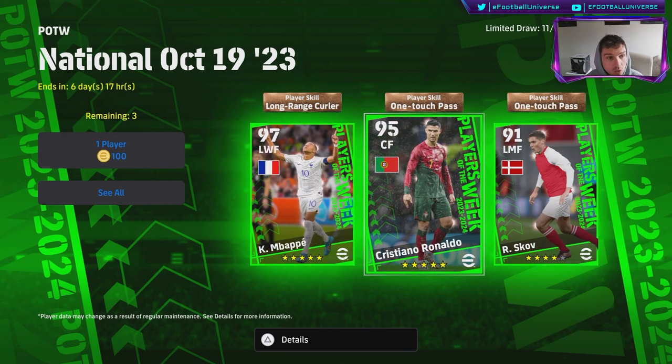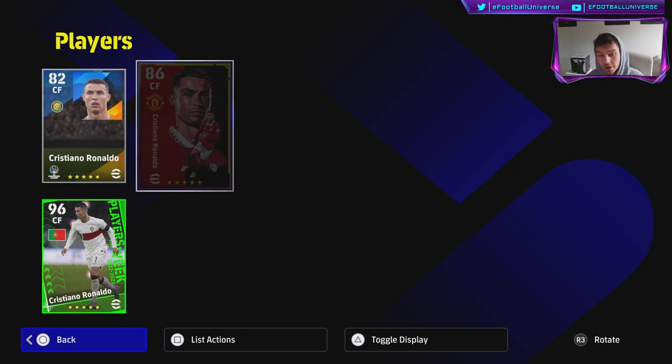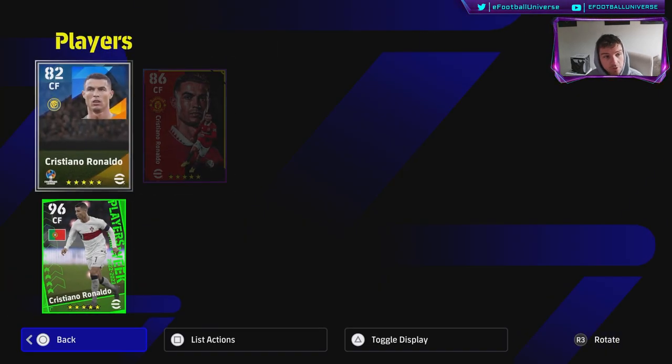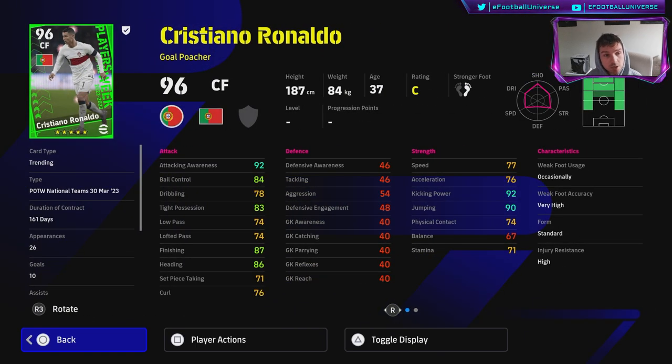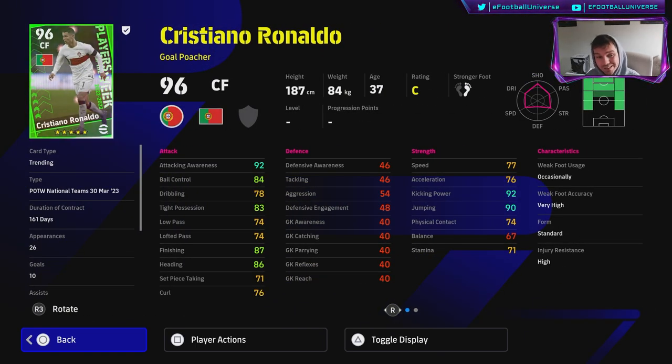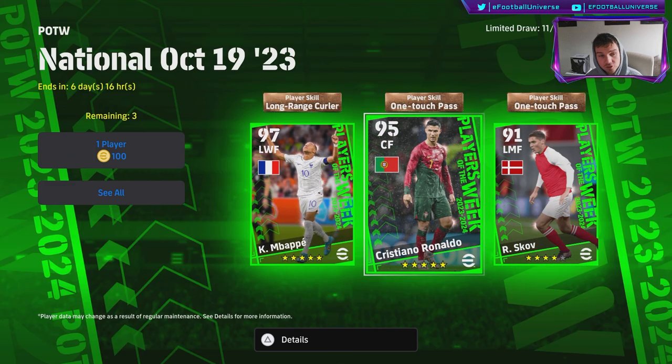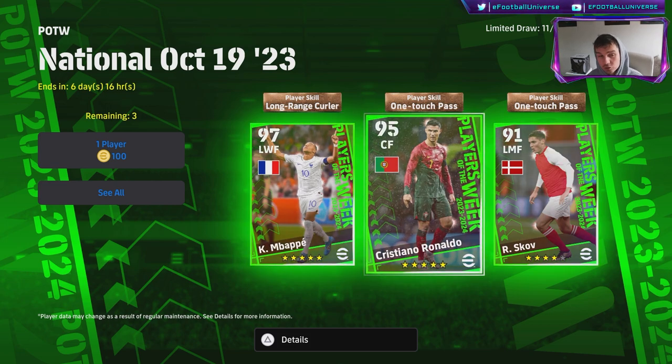We finally got a Cristiano Ronaldo card. For my main account this isn't a big deal because I already have three Ronaldo cards — the Manchester United card from when he was at Man United back in Football 22, a standard card, and now this Player of the Week. These packs are really for players who never had the chance to spin for Ronaldo before. We've had multiple versions of Mbappe too, so if you already have him you don't really need to spin.